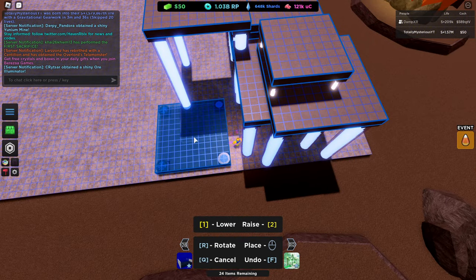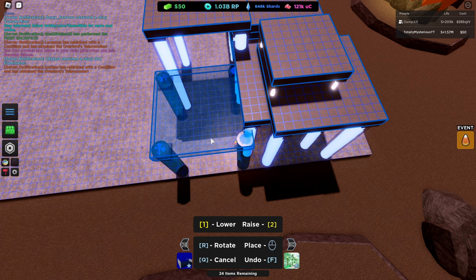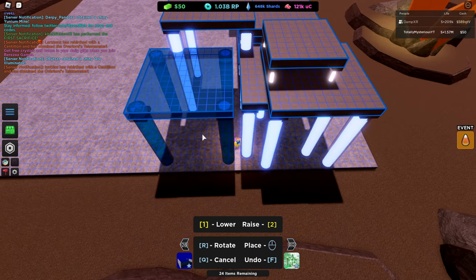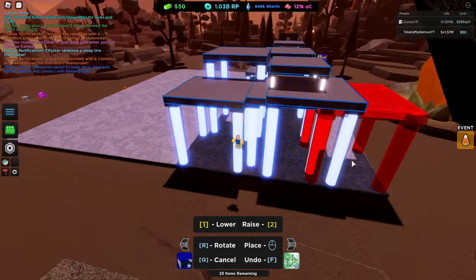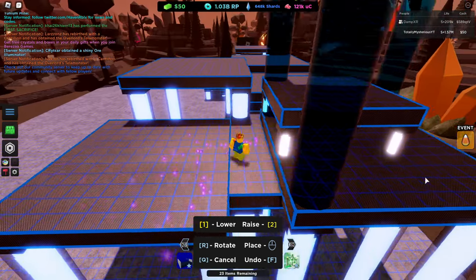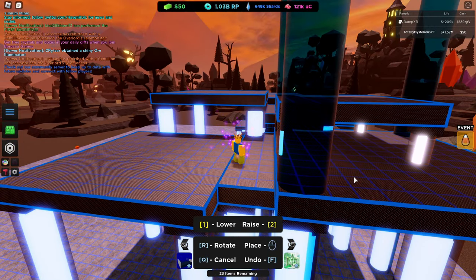Alright. Now we are going to go back to the height of 11 — 1, 2, 3, 4, 5, 6, 7, 8, 9, 10, 11. We are going to place this one off to the edge of the base next to the other height 11. So you should have this little space to walk around on. Make sure the units are all correct and stuff too.